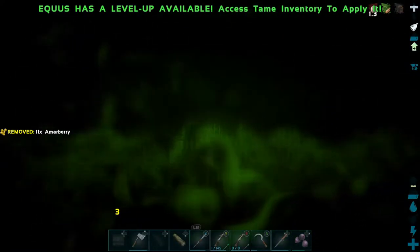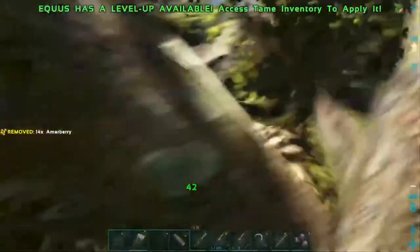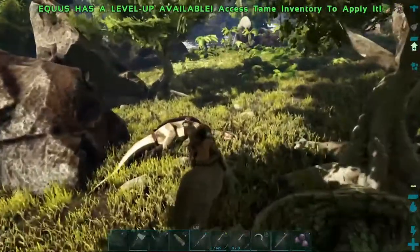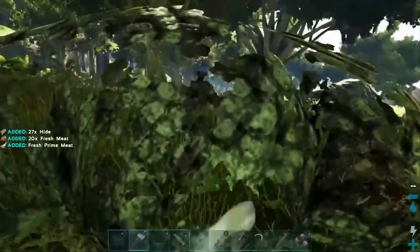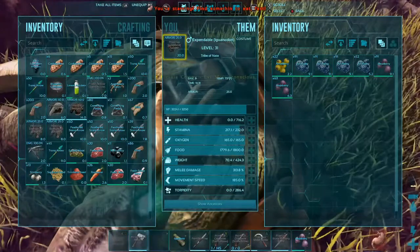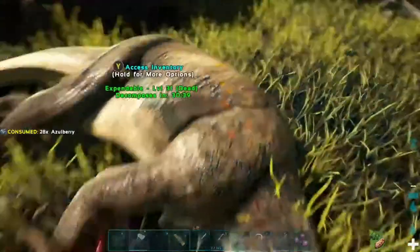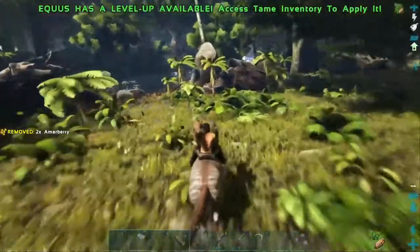Expendable being expendable as usual. Oh, there's a carno! Take him out — he's not dead! Oh crap, there's two of them! Kick kick kick to save your life! Oh man, oh no — this was a disaster. Are we going to lose our equus right after we get our equus? Carno's down, carno's down — let me just take out these little guys that are messing with us.